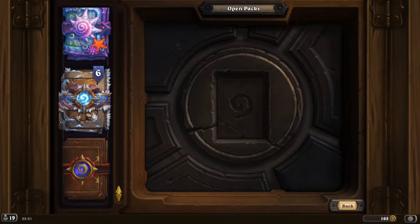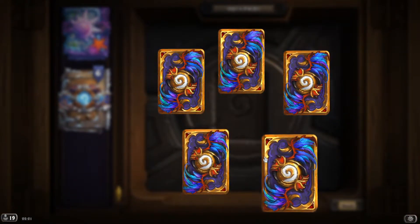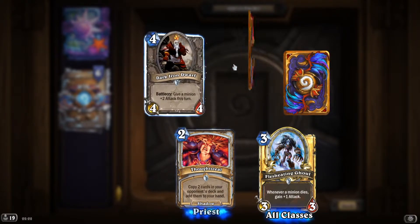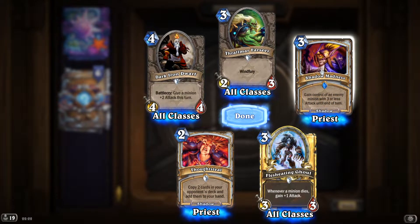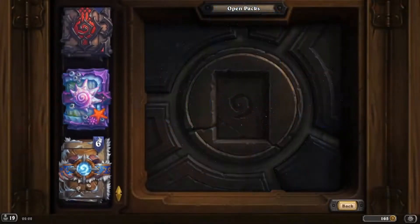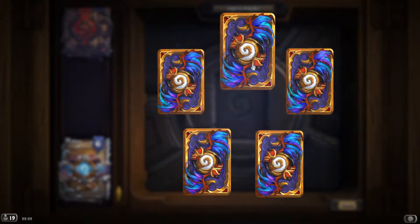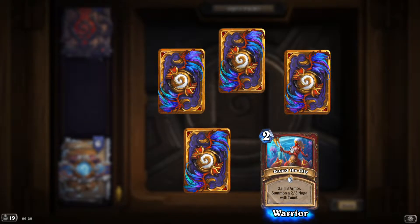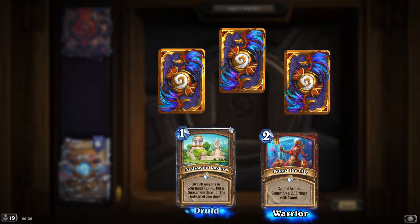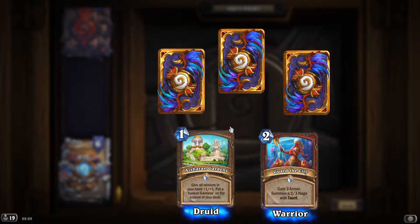You can see 80 Nafia and various other packs. Let's start with this basic one — one rare. Shadow Madness is nice to have. This is the Nazjatar one, one rare again. 'Guard the City': gain three armor, summon two 3/3 Naga with taunt. 'Azharan Gardens': give all minions in your hand +1/+1.